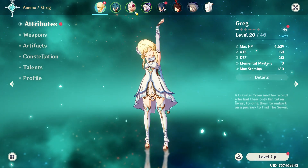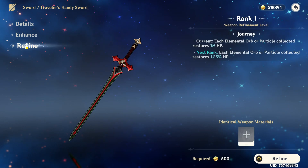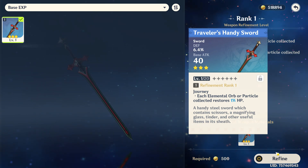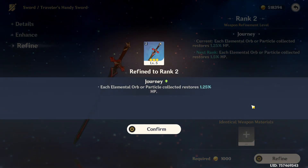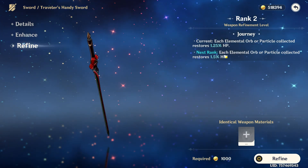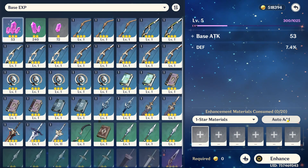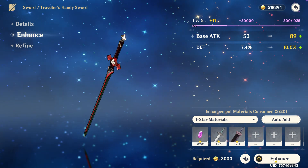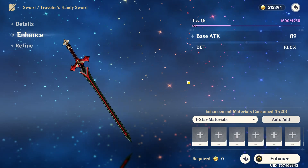I've also noticed I can enhance or refine weapons by using duplicates. I happen to have another Traveler's Handy Sword — I don't think I'll give this to anyone else, so I'll refine this weapon to rank two. Each elemental ore particle collected restores 1.25 HP — the next rank just increases that. We can also enhance it by leveling it up. Let's auto-add some one-star materials — sure, let's do it. We're now at level 16, so it looks like it's going to be doing a lot more damage.